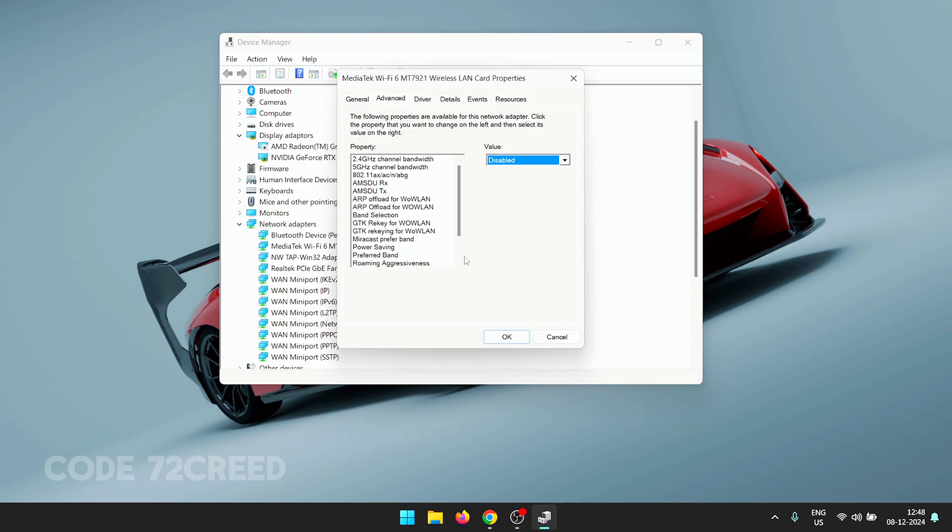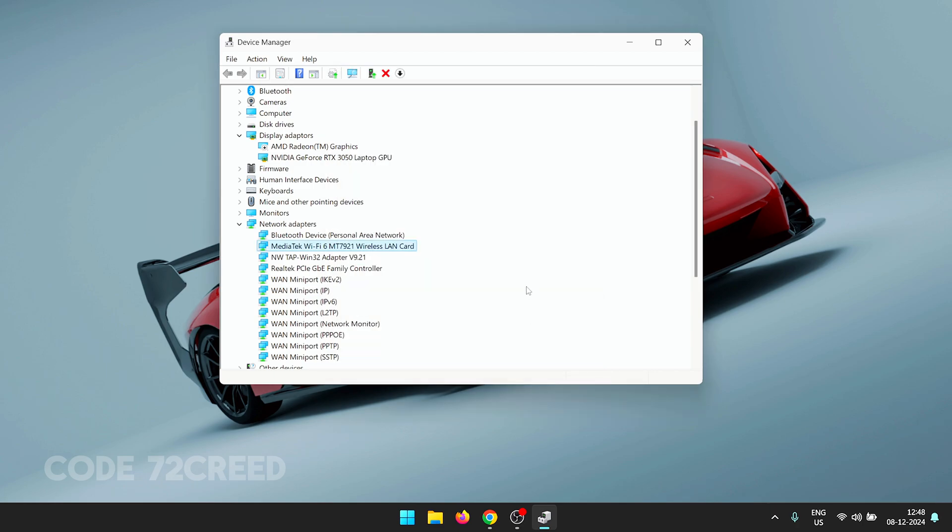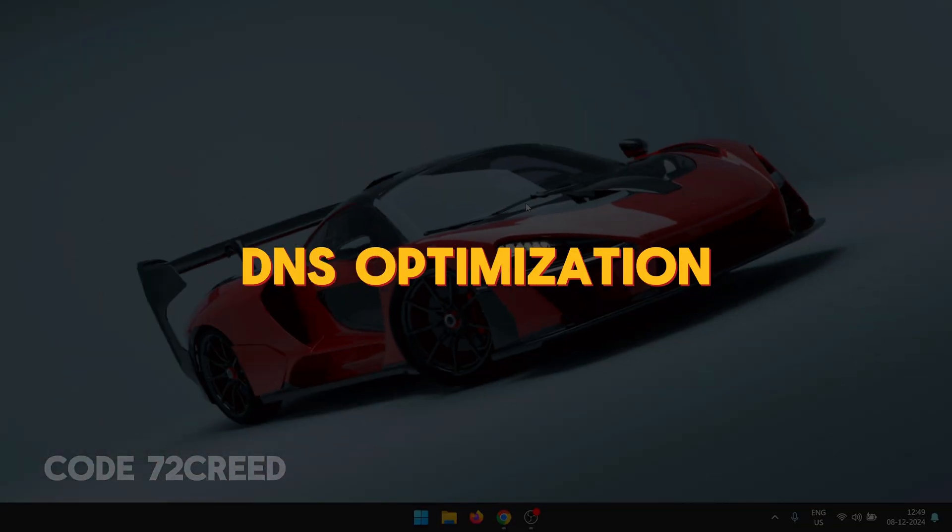If you have an Intel driver or other network adapter with extra settings, leave any you're unsure about at their default values. However, if you come across any settings related to power saving, make sure to disable them as they will impact your performance. Once done, click OK. Your Wi-Fi card will restart briefly to apply the settings, then you can close Device Manager.